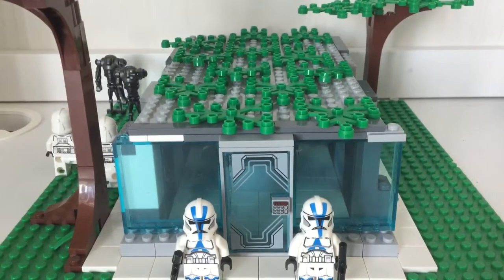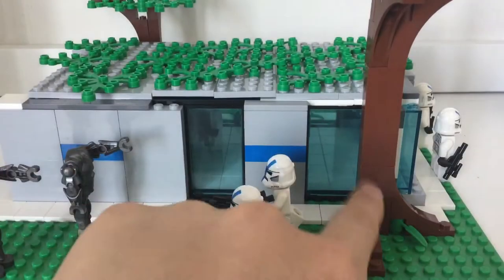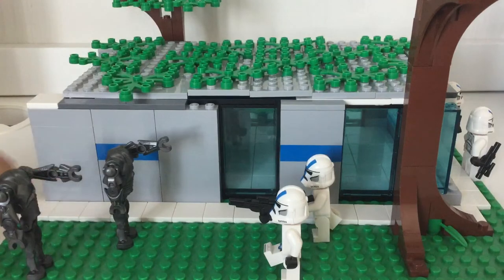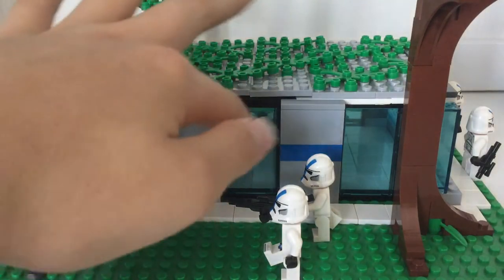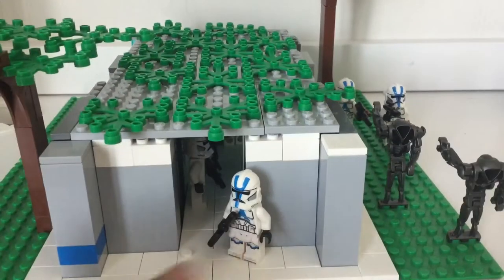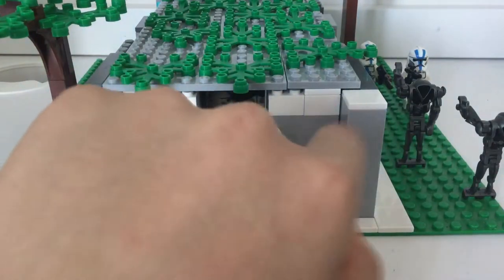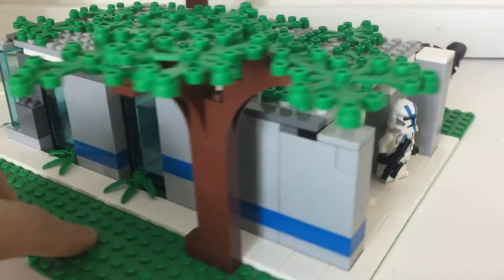It has a bunch of trees and is built on this green base plate. If you move over to the side, you have this tree right here and two 501st troopers. You also have two super battle droids. I use tiling to add detail, and these blue bricks to symbolize the 501st. I also use these glass pieces and the back to add detail, plus more tiles. This is a prison — there are prisoners in here and here. I'll get into the interior in a little bit, but so far this is the exterior.